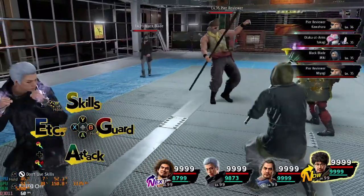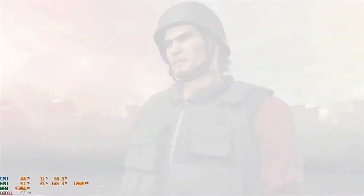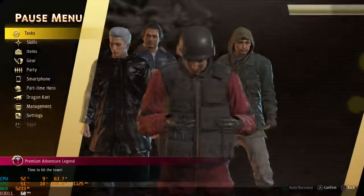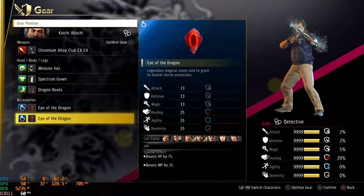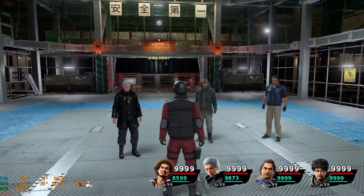I don't know why this happens. The man literally has 9999 agility and probably has extra speed equipment too — he has the most agility I could possibly put on him. This game sucks, please fix that for Like a Dragon 8. Thank you. Please, seriously, please.